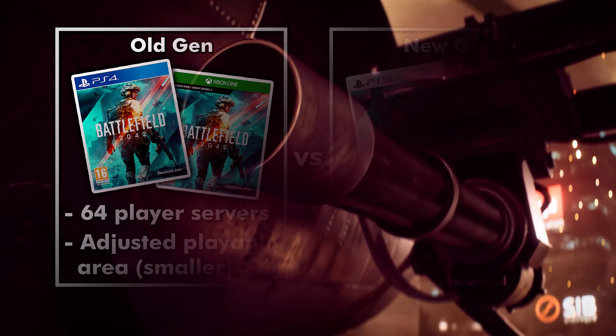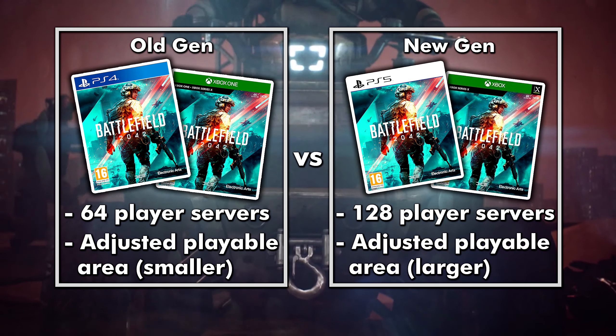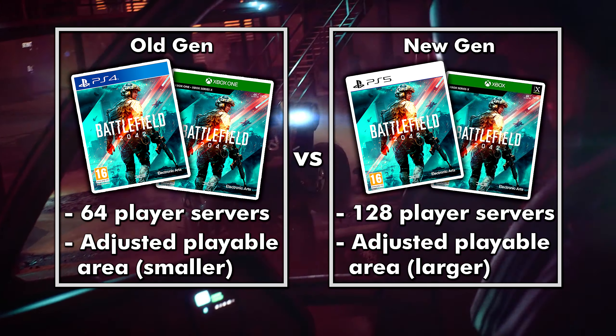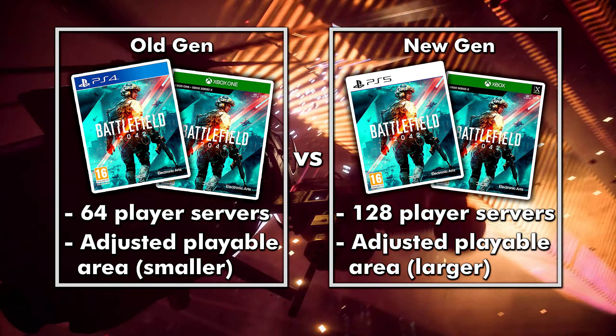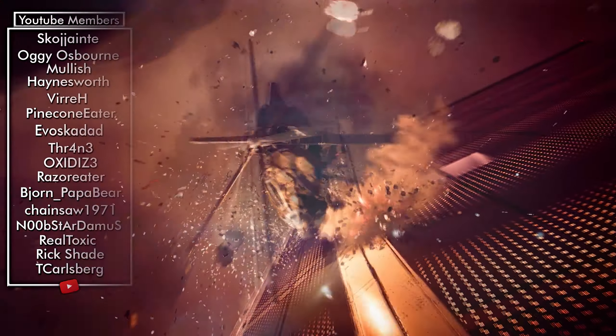So as you can hear, the main difference between the versions of the game is the amount of players on the server and the size of the playable area. It's not that weird if you think of it — I wouldn't want to play on that huge map with half the amount of players. But there you have the differences between the old generation versus new generation consoles. Not much really.